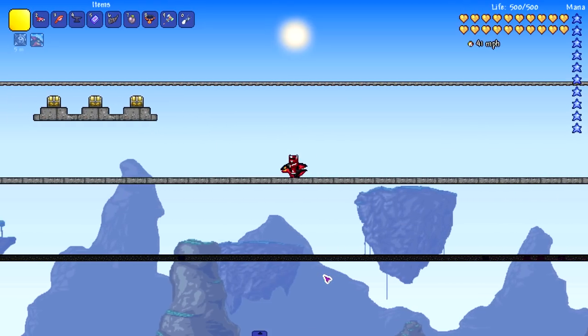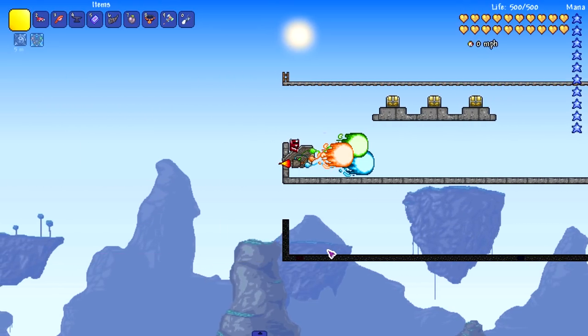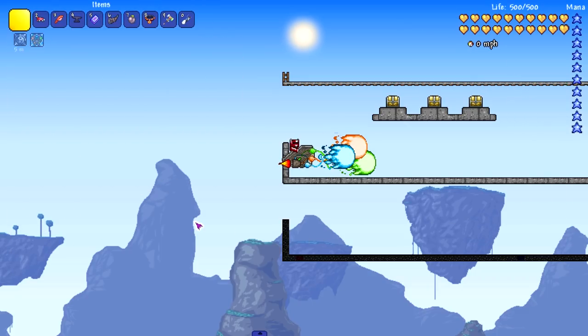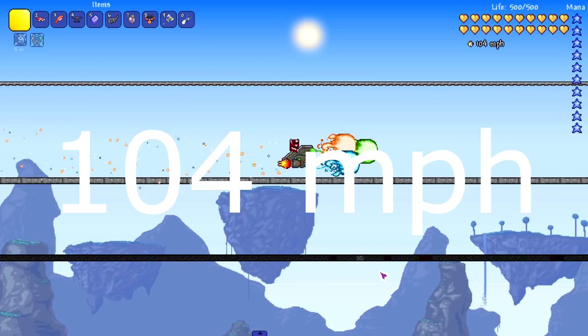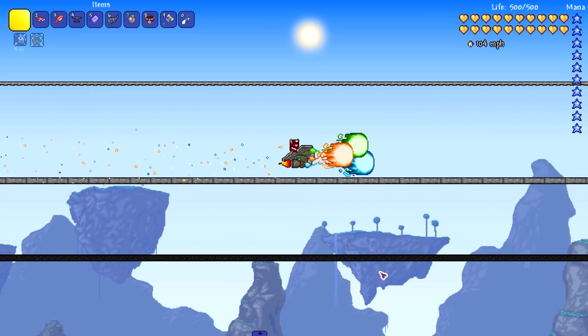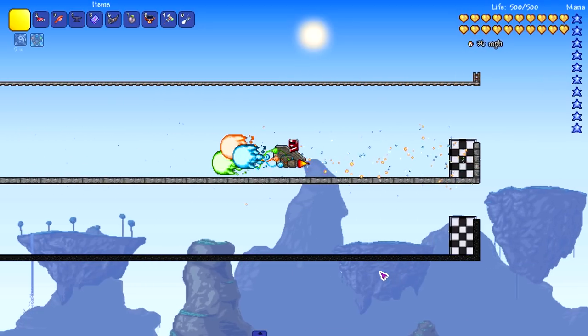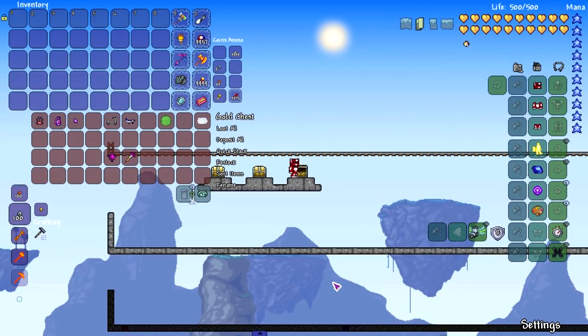The final Thorium mount is the Otherworldly Rune — let's see what it can do. 104 miles per hour! That's the third mount to break 100, alongside the two mine carts. Now moving on to mods with fewer mounts: Calamity has three, the Juice Mod has two, Elemental Unleash has one, plus Louis AFK and Elements Awoken.